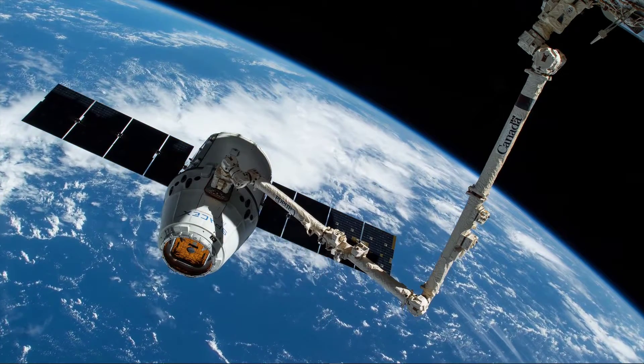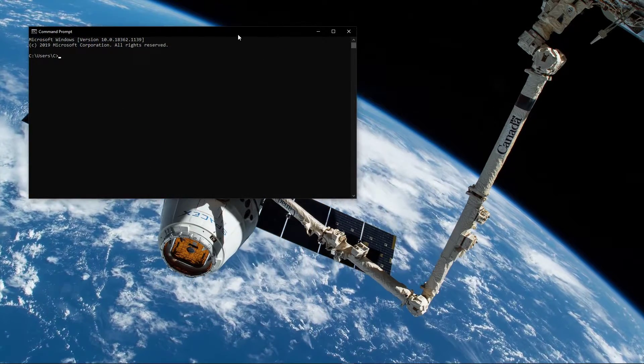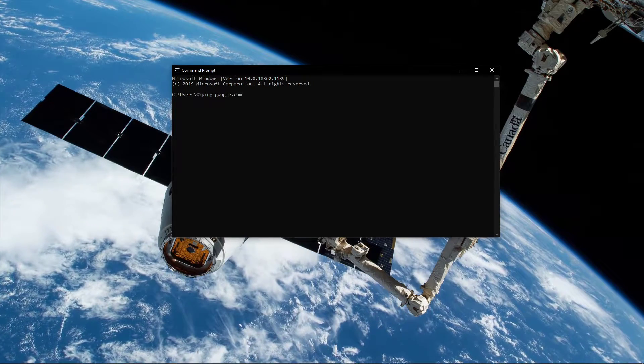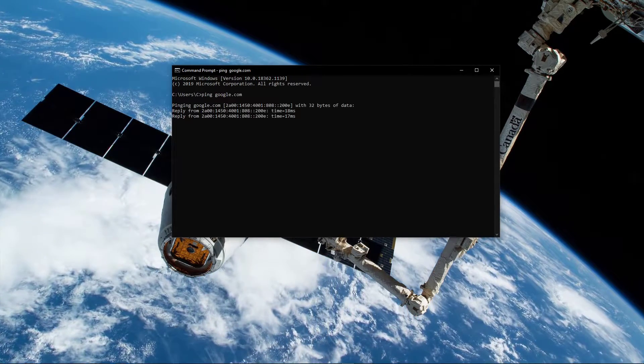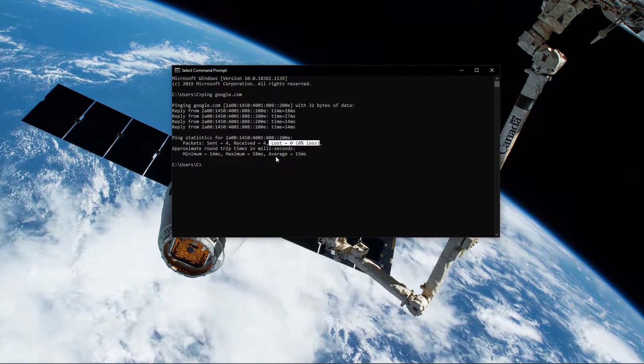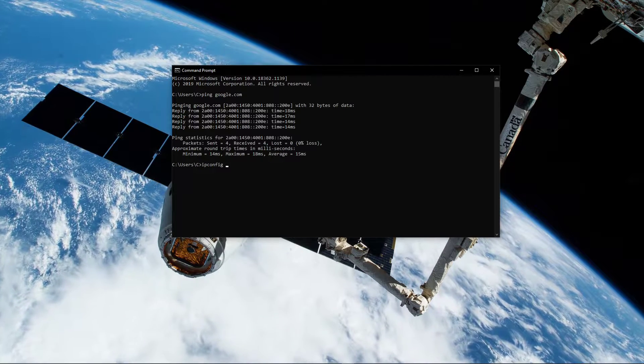Next, open up your command prompt by searching for CMD and hitting enter. The next two commands are listed in the description below. Type: ping google.com. This command will check your latency and packet loss to Google servers. If your ping is higher than 100 ms or if you encounter any packet loss, then you should make a few changes to your connection.